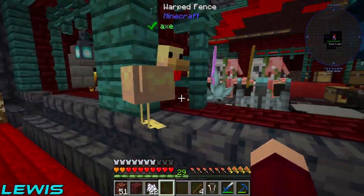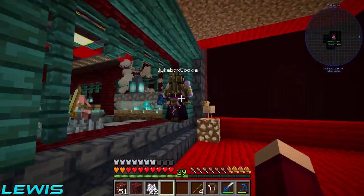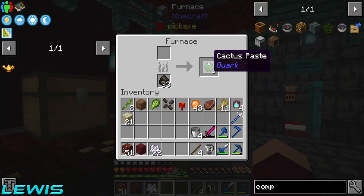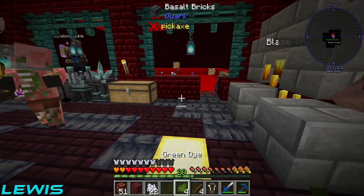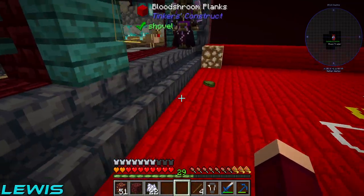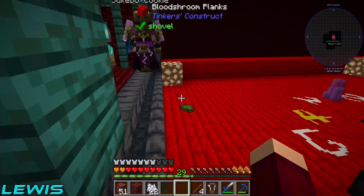There's two chickens in here - let them be, they're having fun. One in, all in - that's the rules around here. Cactus paste done, green dye done! Bang that on the floor there - go ahead and pick that up to complete your book.